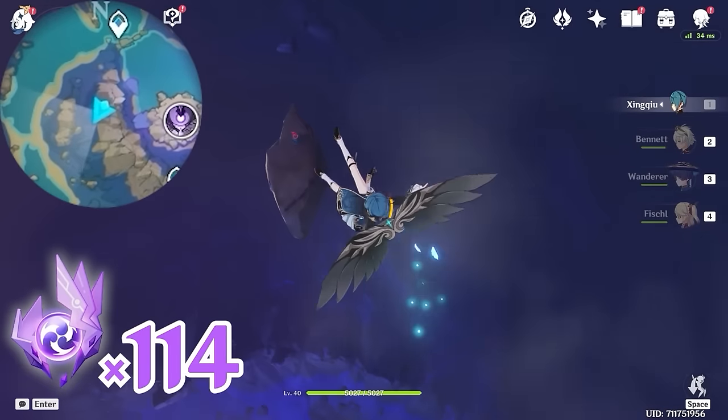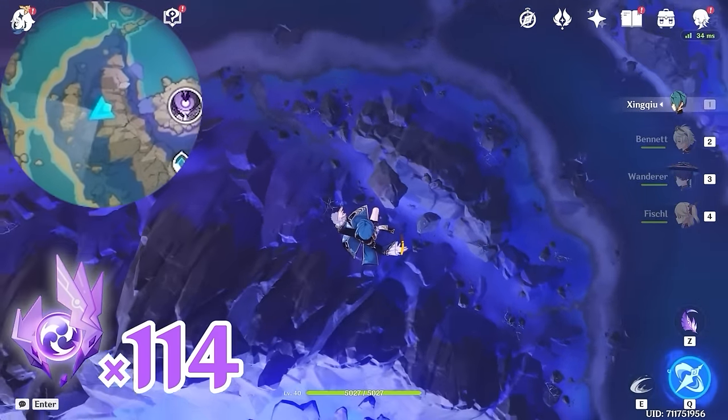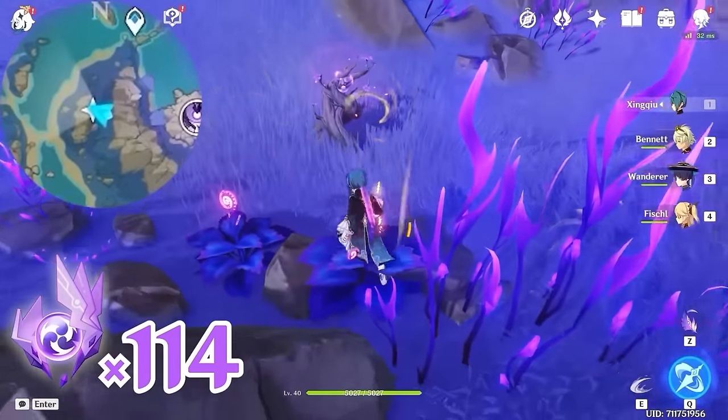After that, let's jump down here and head towards west, left side on the minimap. Drop to the ground level — there's one floating near the rock.